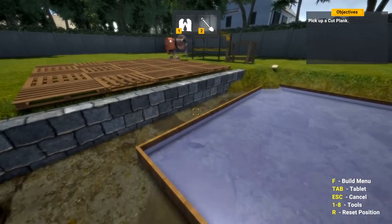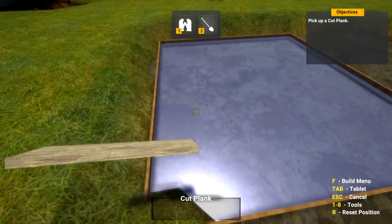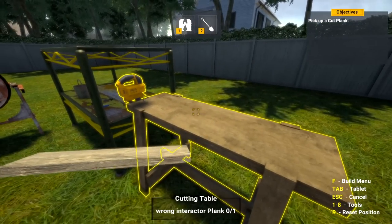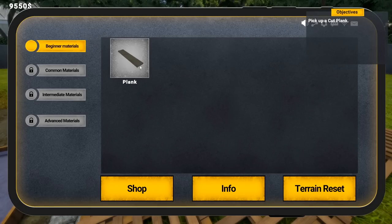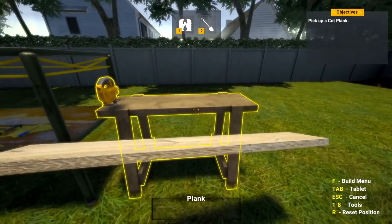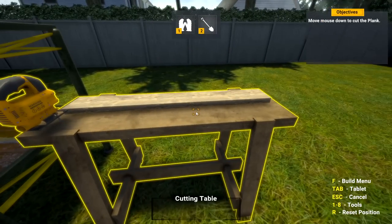It doesn't want me to drop here at all. Okay, screw it, leave it alone. So what do we do? Cut - pick up cut plank. I did pick up the cut plank and don't know what to do now. I need to cut it up again? No - okay, we'll buy another one.